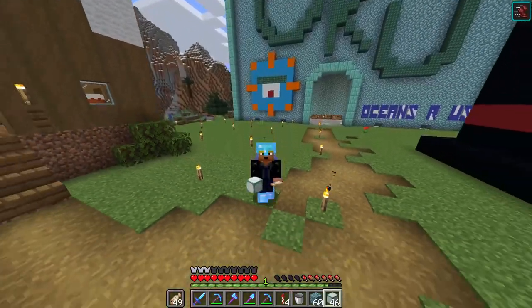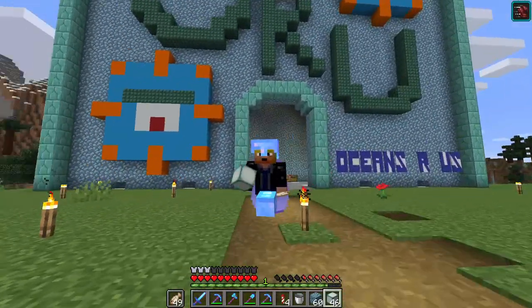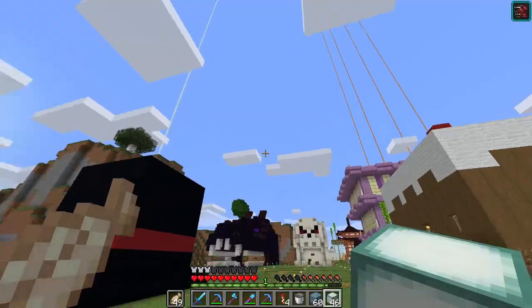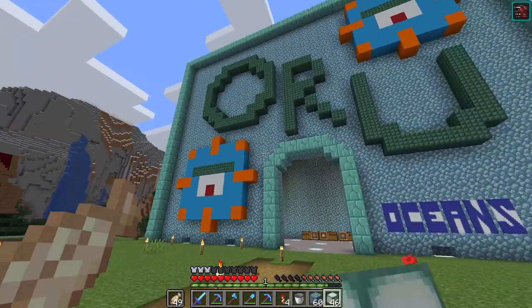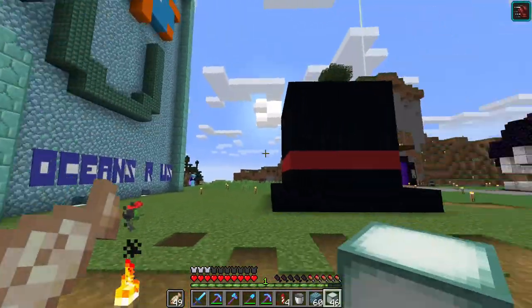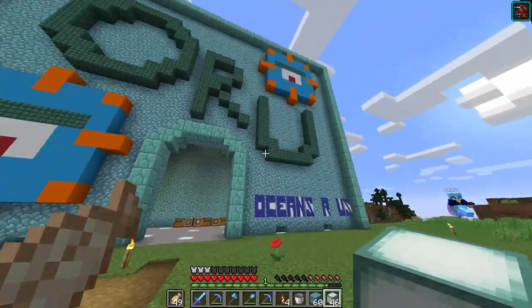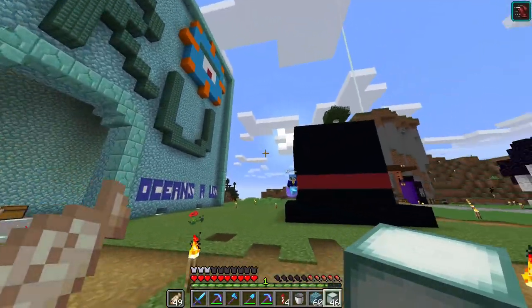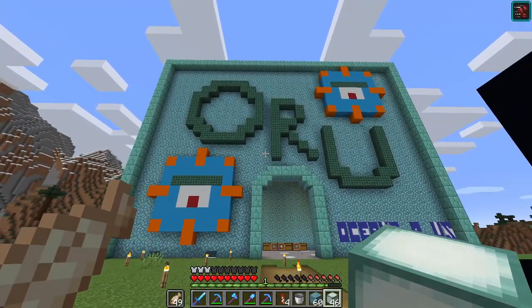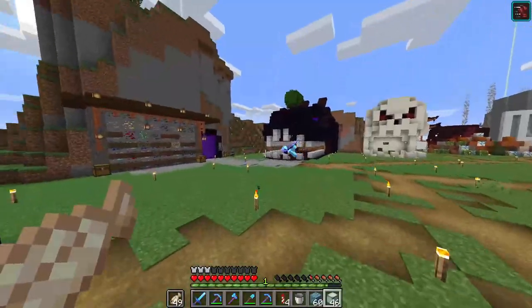But today, I really want to start working on our base. I told you guys last episode that I want it to be made out of prismarine blocks, and that still stands. I still have my big koi fish idea - we're still going to do that. I think I said last episode I want to do it in the desert, so we've got to go find a nice large area and claim it as ours, so that way people know not to steal sand from that area.